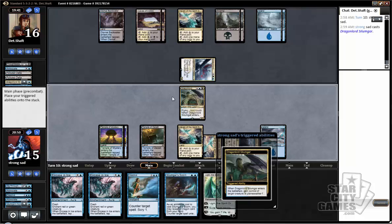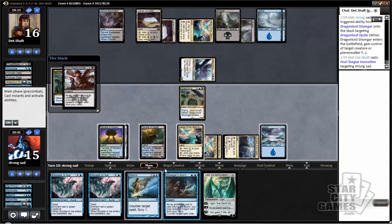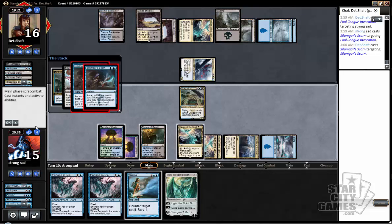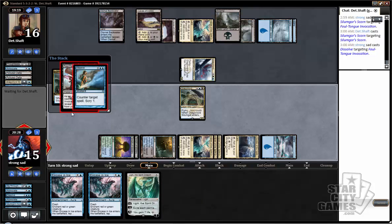I didn't even think about that. Now that we control a dragon, our Silumgar Scorn does counter his thing — that's great. So he's waiting for it to come into play before trying to kill it. I guess I'll just counterspell this and hopefully Dissolve the next one. But he could just untap with Hero's Downfall and then we're in a lot of trouble. He could also just have another Foul Tongue Invocation.